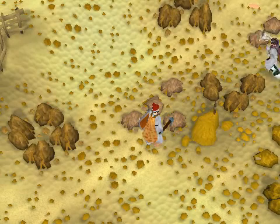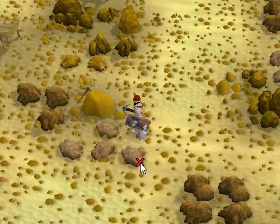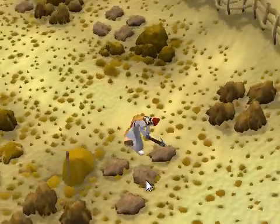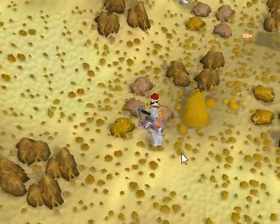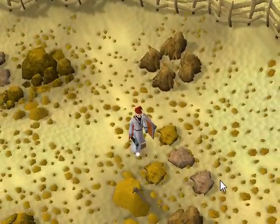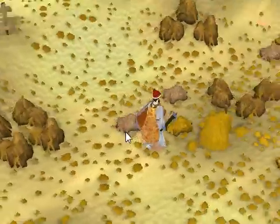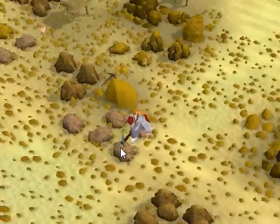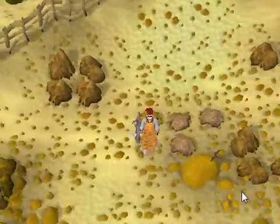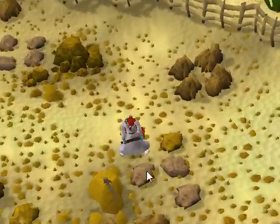A water tiara is also very helpful. You can get this by dealing with scarabs - I think that's the quest, I'm not positive but I'm pretty sure. The water tiara works pretty much like the Humidify spell but is a lot easier on yourself. So if you have done that quest, I suggest you enchant your tiara and get going on 99 mining.